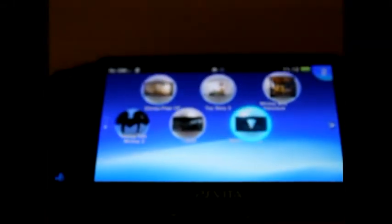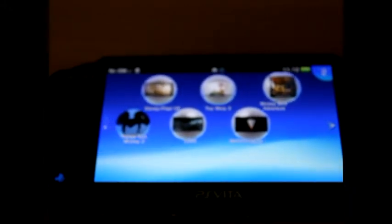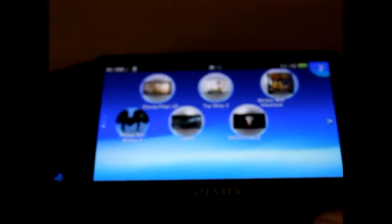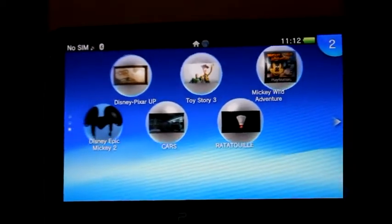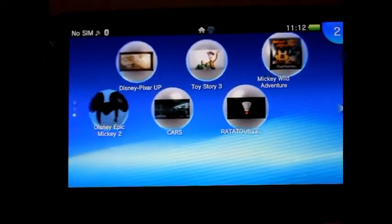Welcome to a series of videos on the Disney Megapack, specifically the games contained on the Disney Megapack for the PlayStation Vita. If you don't know what the Disney Megapack is, it's basically a memory card with a voucher for six downloadable games from the PlayStation Store. The games are: Toy Story, Mickey's Wild Adventure, Epic Mickey 2, Cars, and Ratatouille.